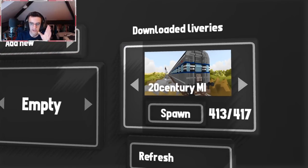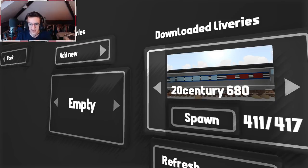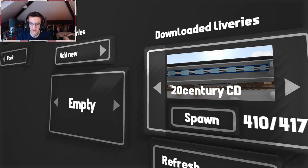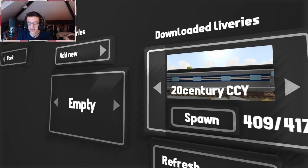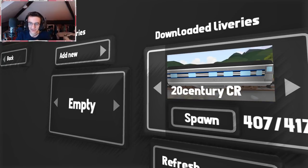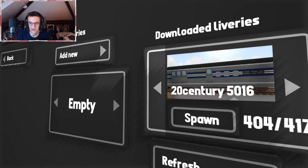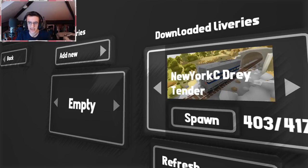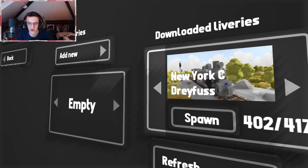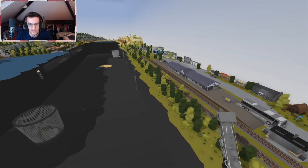If we go back a little bit more we've got 20th Century MI, 20th Century CC, 20th Century 680, 20th Century CD, 20th Century CCY, 20th Century CCG, 20th Century CR, 20th Century WC, 20th Century CCG, 20th Century 5016, and then the New York Sea Dre Tender. There we go — and this is what we're going to be using today, so let's go ahead and put it down at the station.